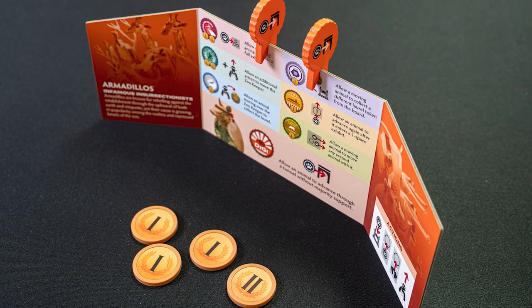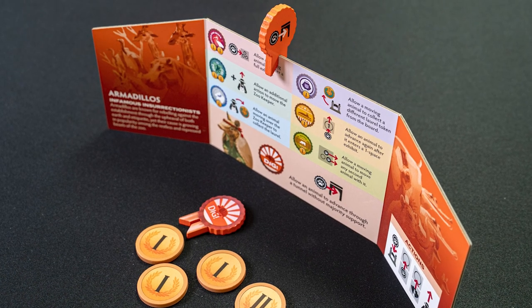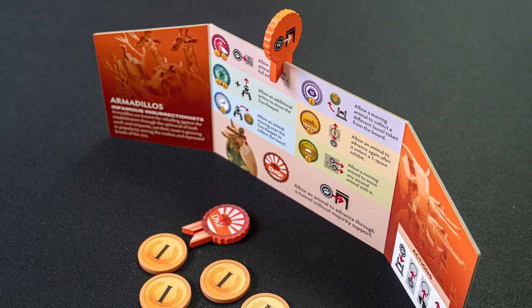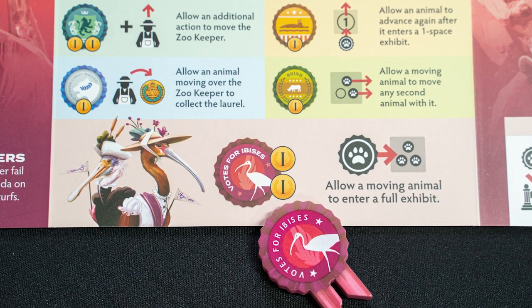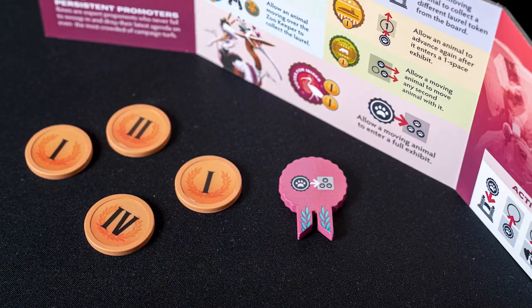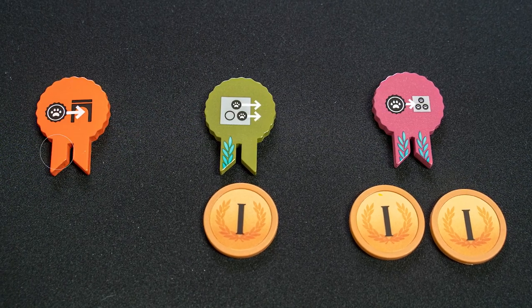The last thing is the animal abilities. Each animal has two animal ability tokens, and each faction has a slightly different ability. You can't use your abilities on yourself — only other players can use them. So this is another great negotiation tactic. Your two ability tokens can be placed on top of your player's screen, and these are one-time uses. Once it's used, place it behind your screen so players know it's no longer available. Many of the abilities award the owner of the token bonus laurels when another player uses them, as indicated on the tokens. So this token will award you two laurels anytime it's used, this one gives you one laurel, and this token gives you zero laurels when it's used.